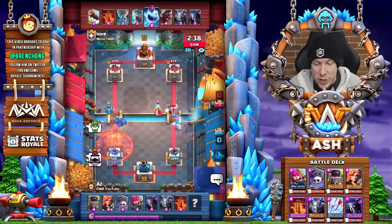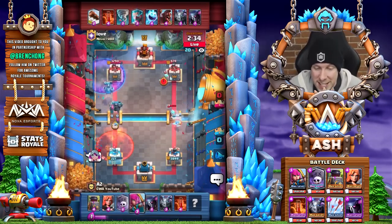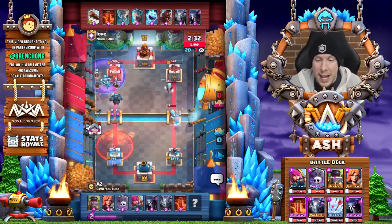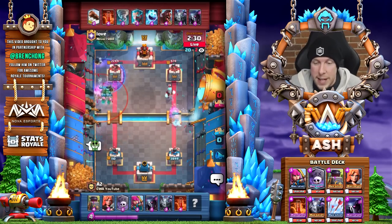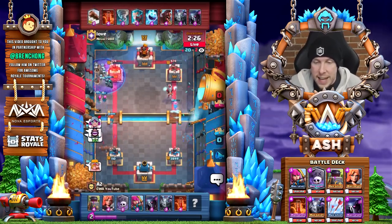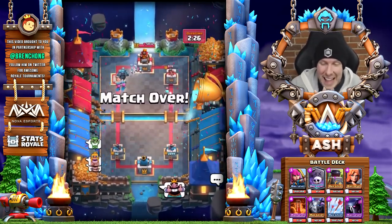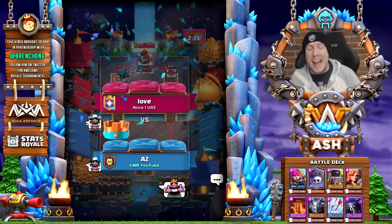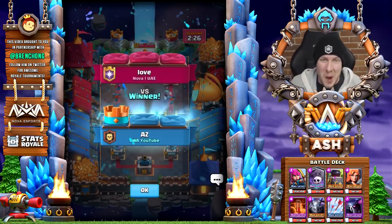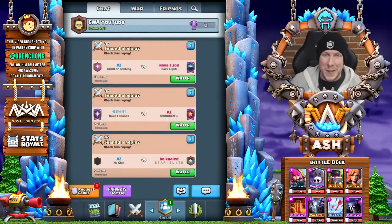Just like that we are in danger zone. Poison comes down — 800, 266, 227, into the 100s. We have a graveyard down, a nato comes down, 110 HP — a log will finish it. Can the Pekka get it? The Pekka got a swing at literally the last millisecond! What a great way to start this video — that was intense.